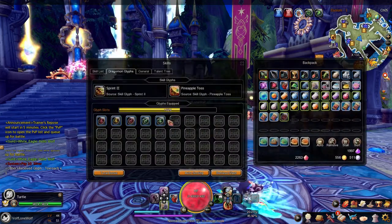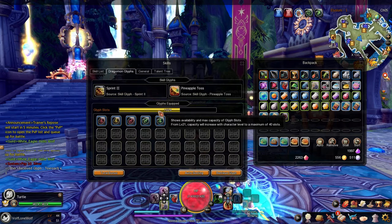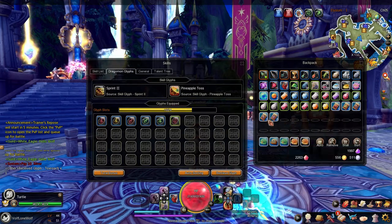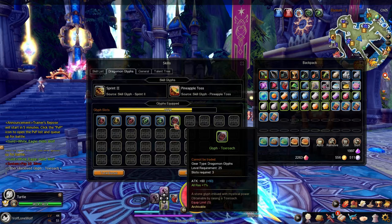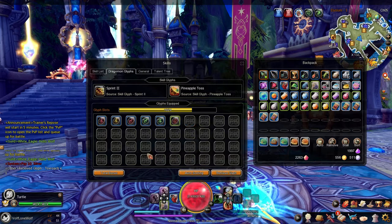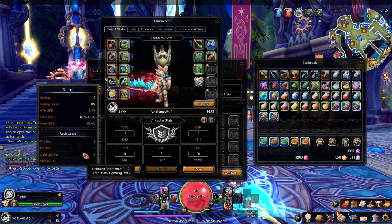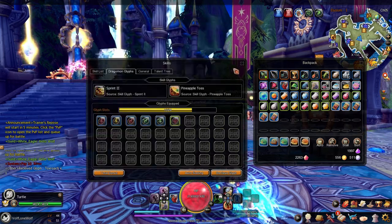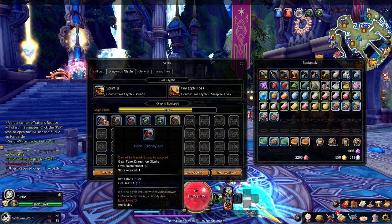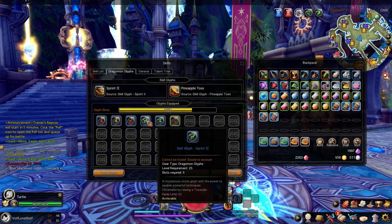As you can see I got a whole bunch of glyphs at the moment — that's because my level is up and I have the room and capacity for them. They added 60 attack and resistance to all. I want you to keep in mind that some of these glyphs actually come with skills — like this sprint skill here.